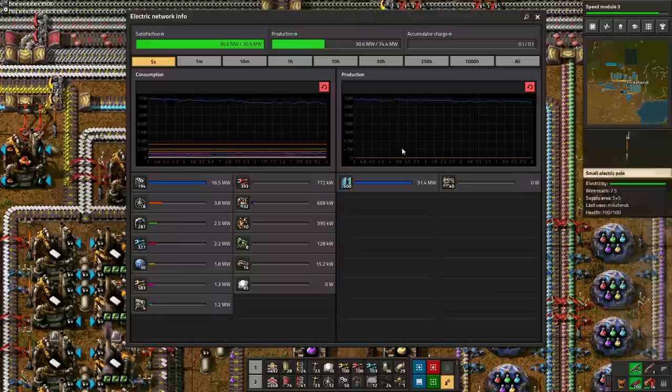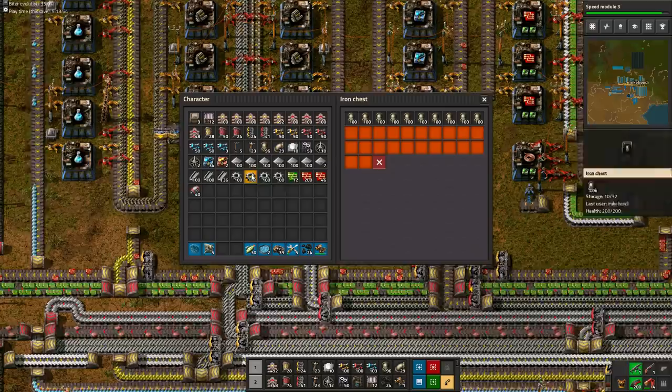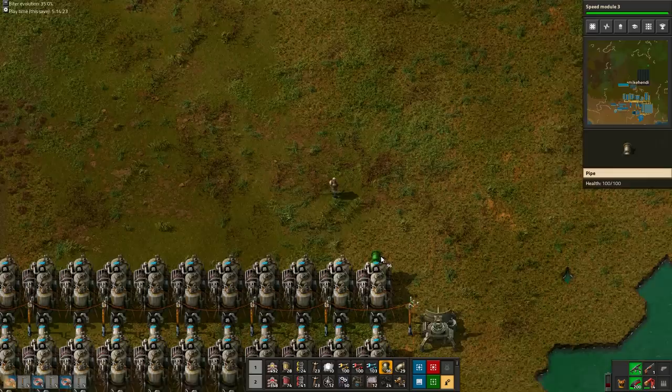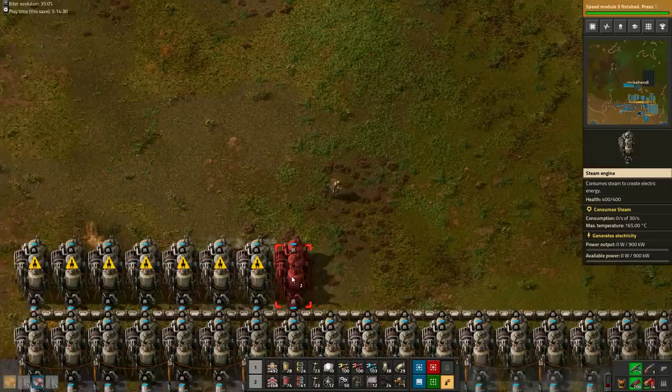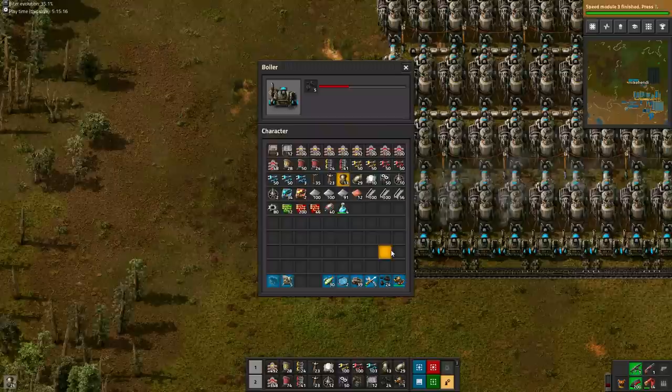We have started to use some productivity modules and are about to use some more. However, they come with a big power cost. We have 36 megawatts of steam and 36 megawatts of solar, but we don't have accumulators. This means we will likely experience small power shortages during the night. To prevent this, we place 40 extra steam engines in our power plant. You don't need extra boilers — the 20 boilers will work harder to fill up all 80 steam engines with steam during the day, and the extra 40 filled up steam engines basically work as low-tech accumulators, so you are able to draw a little bit more than 36 megawatts for a short time during the night.